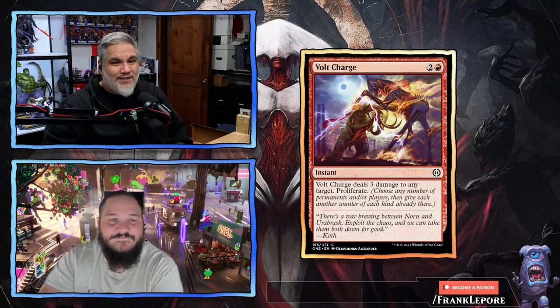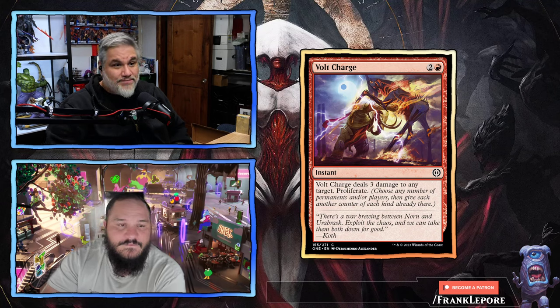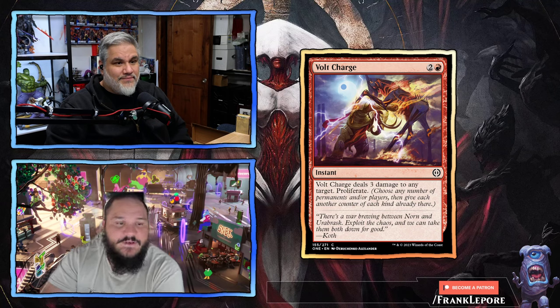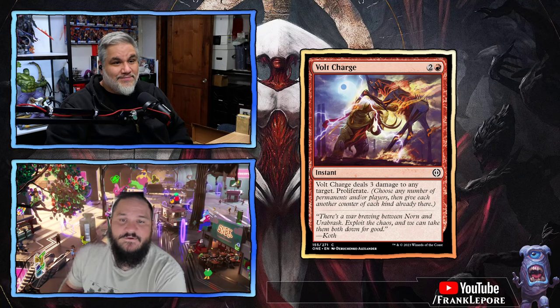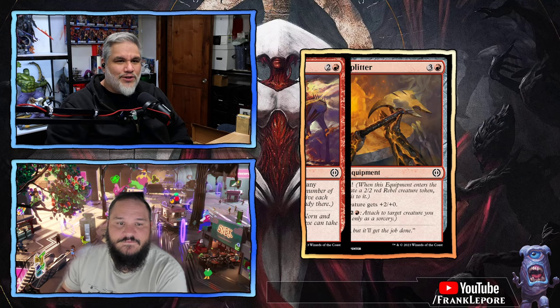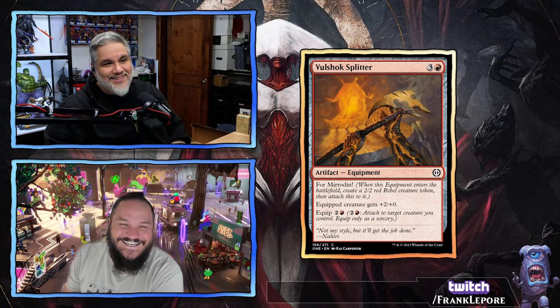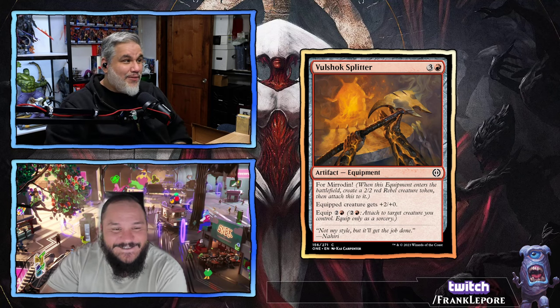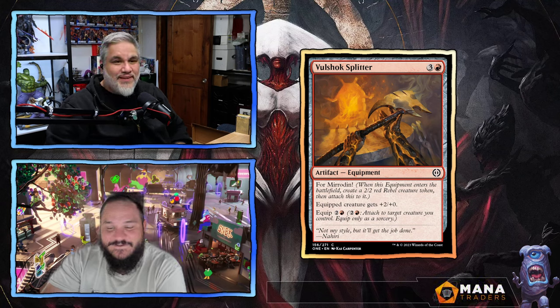Volt Charge — three mana, deals three damage to any target and proliferate. This is just a reprint, but still a good one. Solid removal — and we've seen a ton of three-toughness creatures in this set. Volshock Splitter — four mana for an equipment with Mirrodin affinity, so it creates a 2/2...